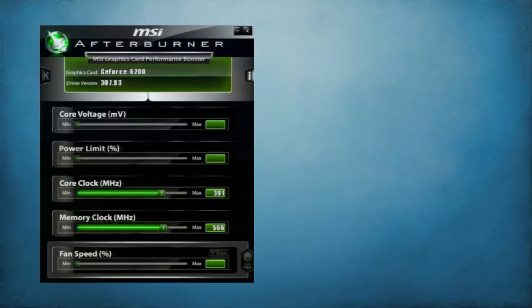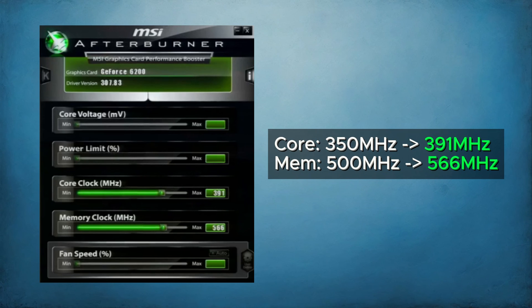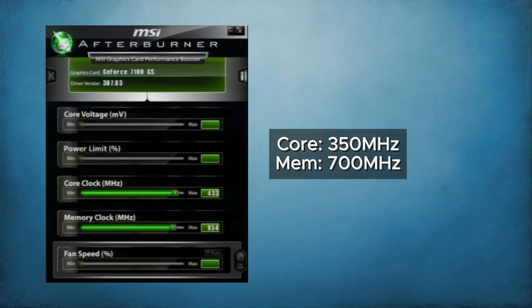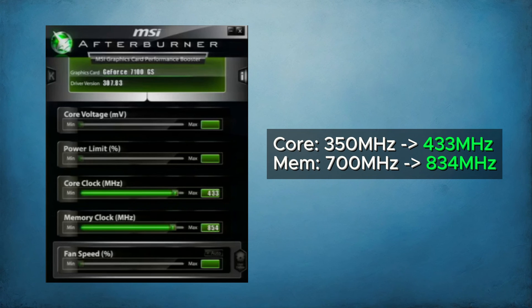In terms of overclocking, the 6200's core leaped from 350 to 391 megahertz and memory from 500 to 566 megahertz — that's about a 12% boost. The 7100 isn't playing around: core clock from 350 to a whopping 433 megahertz and memory from 700 to 833 megahertz, a solid 20% jump.